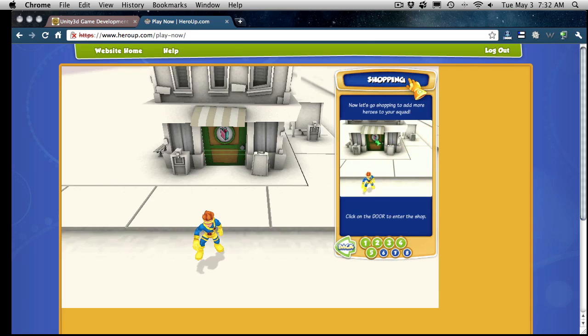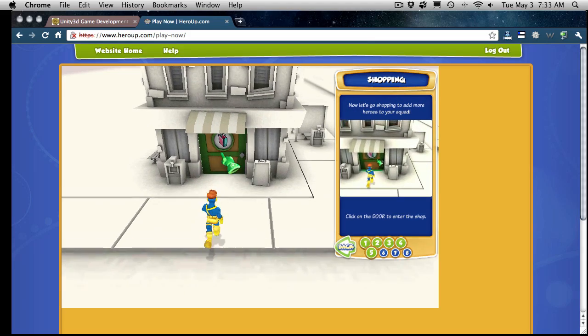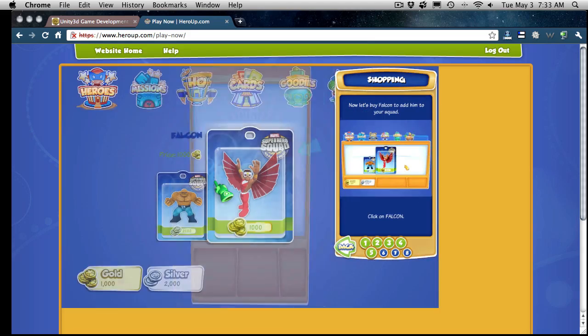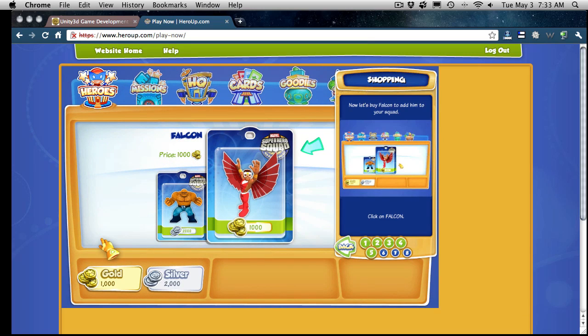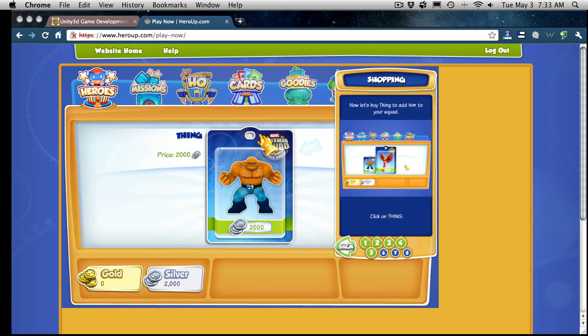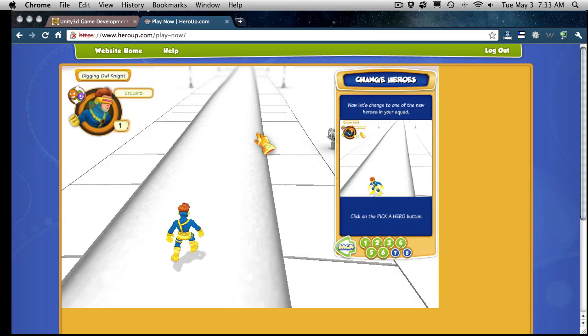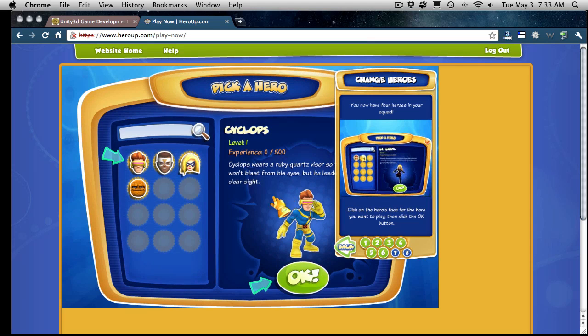The main reason why I'm looking at this game is my son is like a superhero squad addict, so I'm sure he's going to really like this. Now let's buy Falcon and add him to your squad — click on Falcon. Falcon costs 1,000 gold. Click the buy for 1,000. Now let's buy Thing to add him to your squad — he only costs 2,000 silver. Now let's change to one of the new heroes in your squad. You now have four heroes in your squad.